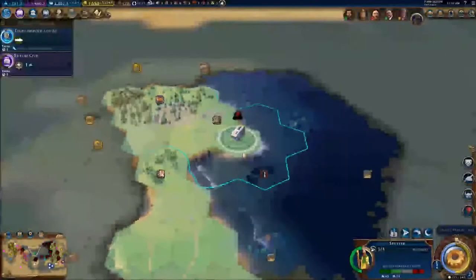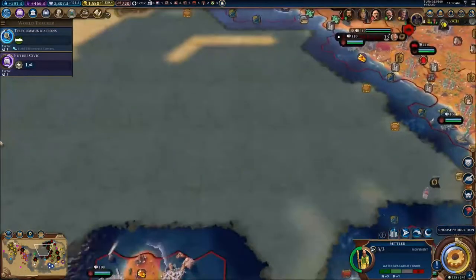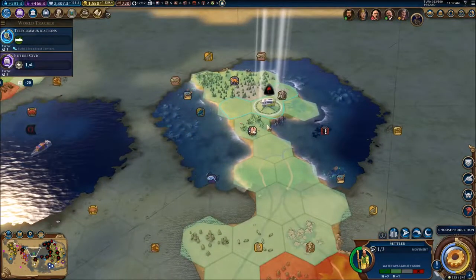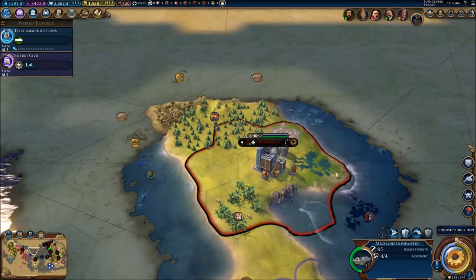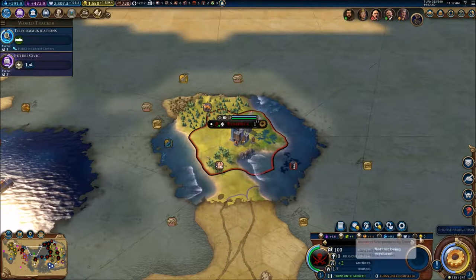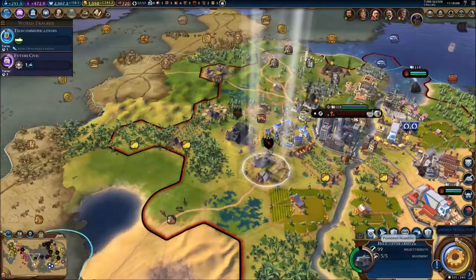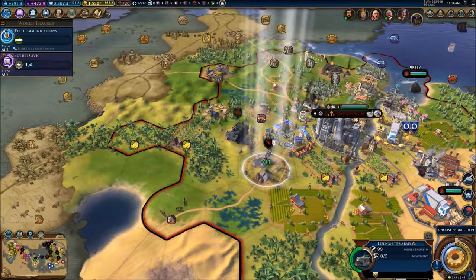Right now we do have plenty of things to do. We need to upgrade our cities and deal with these resistance fighters or whatever they are. So let's just settle right here with our new city. We've got Dominica, which is going to be a new city. We need a battle cry for you, and garrison a range and siege unit.